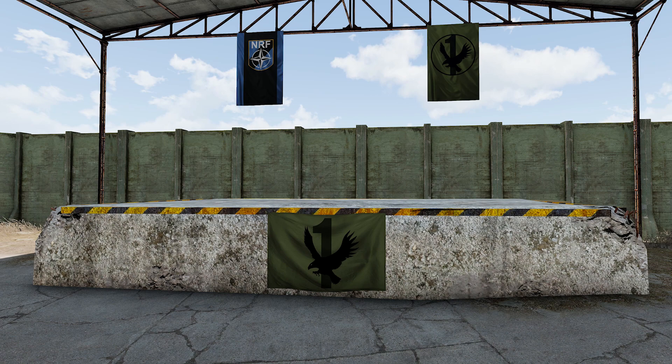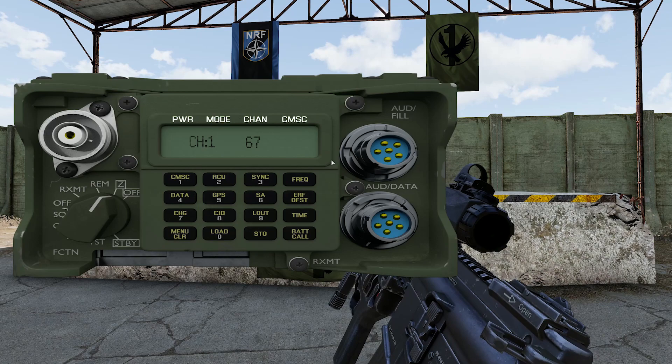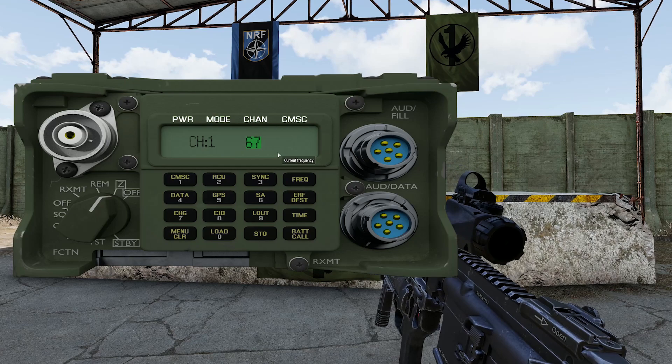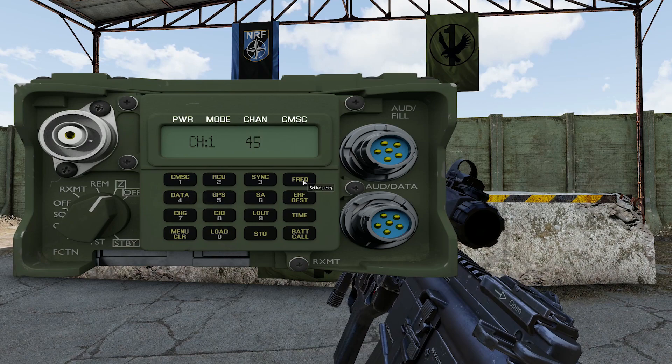The first step to using the 1523 is to program the frequencies that will be used. To do this, press Alt-P to open the long-range radio interface. As with the PRC-152, if you're ever unsure what each key does, simply hold the cursor over a key and a hint box will appear. By default, when the interface is open, channel 1 will be on the radio. To enter the frequency, highlight the existing frequency and type in the desired frequency using the numbers on your keyboard. When the correct frequency is entered, press the FREQ button on the radio to save it.